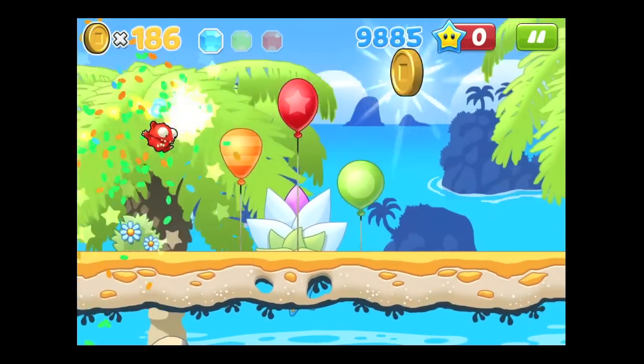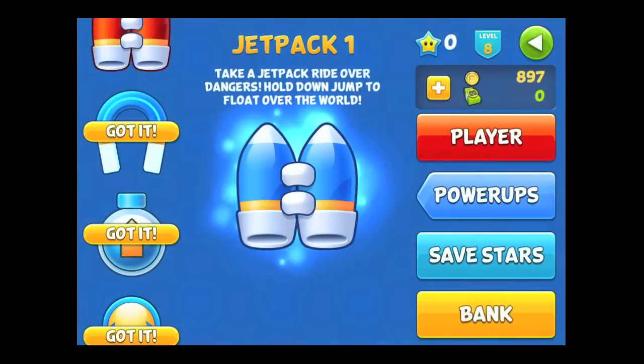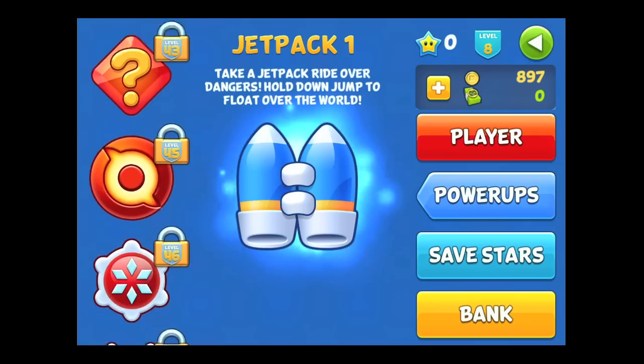Pop the balloons when you finish and get the gold coin. Here's a look at some of the power-ups you can get. You'll unlock these as you go forward and you'll need coins or bucks to use them. That's it for this iPhone app review. See ya!